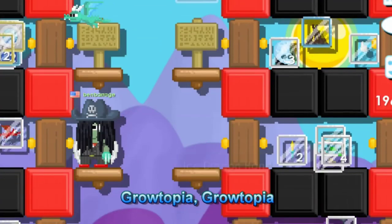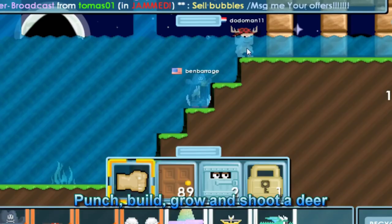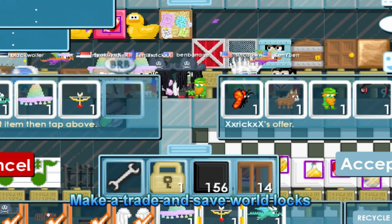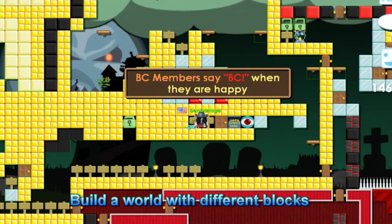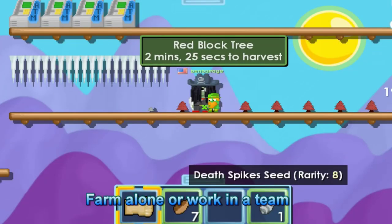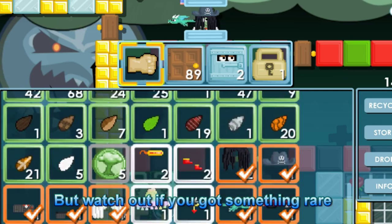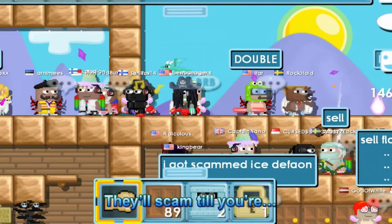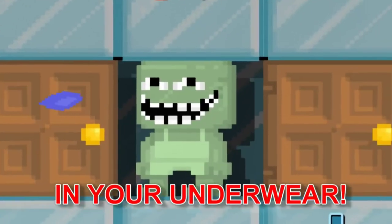Grow to fear, punch, build, grow and shoot a deer. Make a trade and save, relax — build a world with different blocks. Go on, try to follow your dreams. Farm alone, build a world or work in a team. But watch out if you got something rare — scammers, you know they're everywhere, they'll scan you in your underwear!